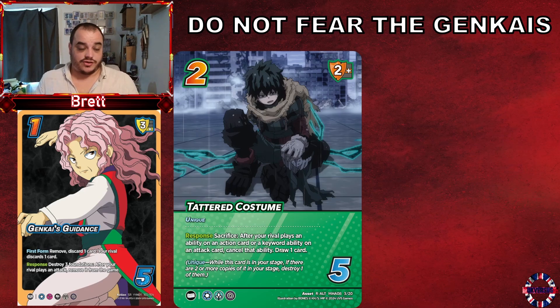My head immediately went to Genkai's Guidance — just being able to pop Tattered Costume off and go, 'Yeah, my attack gets to keep going.' Just having it sat there can force your opponent to need two Genkai's. If they don't have two Genkai's, you're going to win that battle. And even if they do have two Genkai's, they're going down six foundations — you're in a good position either way. Tattered Costume keeps you alive, replaces itself with a card draw, and denies all these actions that cause so much trouble, though it is a one-time use — you sacrifice it, it goes to the discard.